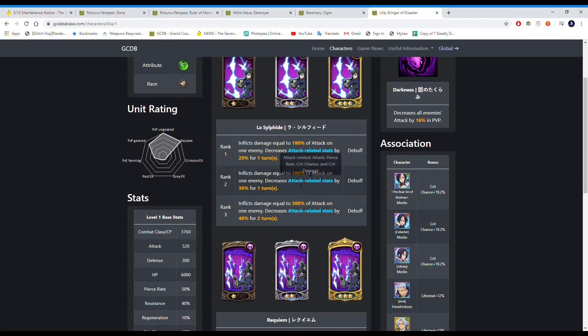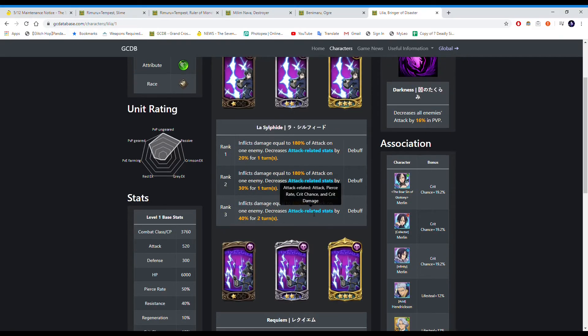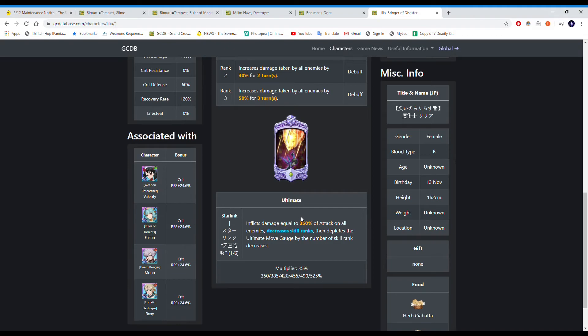Her debuff card decreases attack-related stats, so you can use it on the main damage dealer to further reduce their damage on top of her passive. It reduces attack, pierce rate, crit chance, and crit damage — applying this onto a Demon Meliodas causes a significant reduction. Her second card increases damage taken by all enemies by 20% for two turns, up to 50% for three turns, making enemies squishier. Her ultimate hits everyone with a 350% multiplier, decreases skill ranks, and depletes the out gauge by the number of skill ranks decreased — similar to Helbram's out.